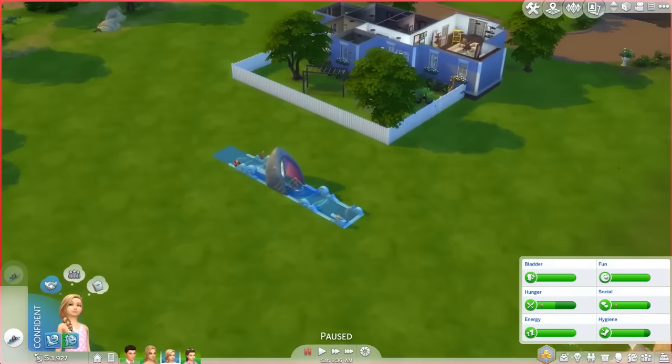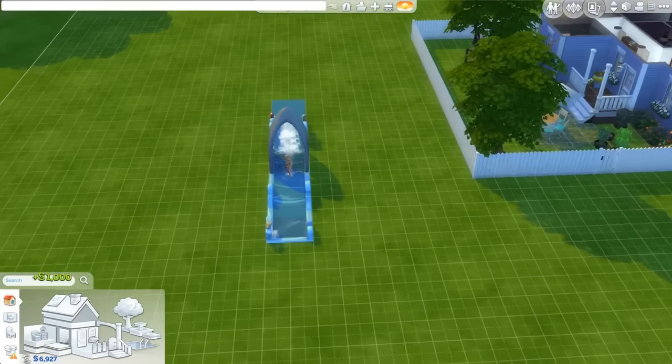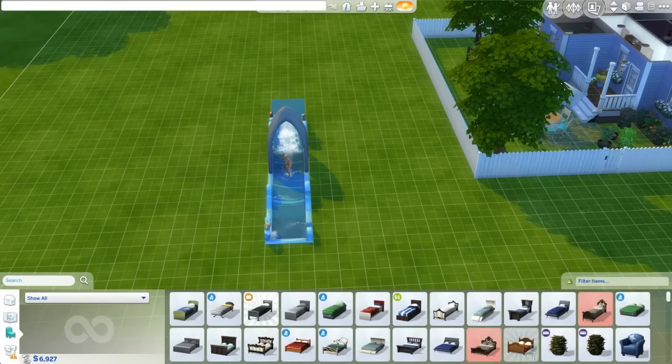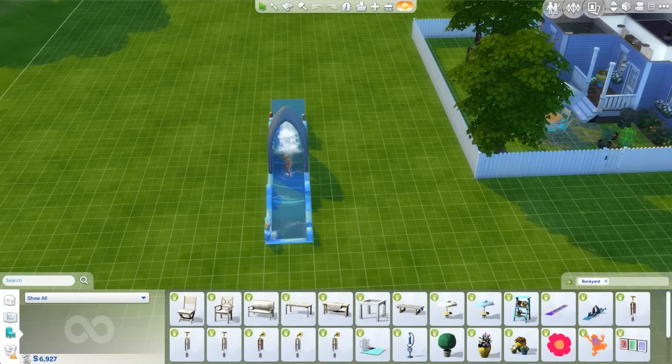Alright, so we're gonna do the build items first. I'll show you guys what comes in the pack. We'll hop into build mode. Let me give myself some more money because I'm not gonna have enough for this. Let's do some ka-chings here. Oh, legacy cheats — whoops, this is a legacy by the way. We're gonna go ahead and filter items, ctrl-shift-c to get the cheat panel. We'll go to Buy, filter by packs, come down to Backyard Stuff, and we have all these new things.